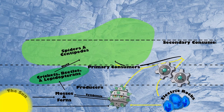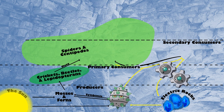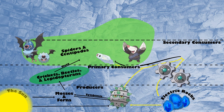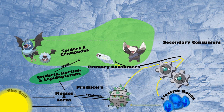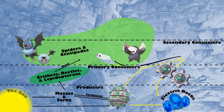Next up, we have secondary consumers that are going to feed on these mini invertebrates — animals such as spiders and centipedes, and Pokémon such as Woobat, Swoobat, Tynamo, and Drilbur. Woobat and Swoobat aren't catchable on this route in the game, but I thought it was only fitting to include this region's only bat Pokémon in this food web since we are talking about a cave ecosystem.